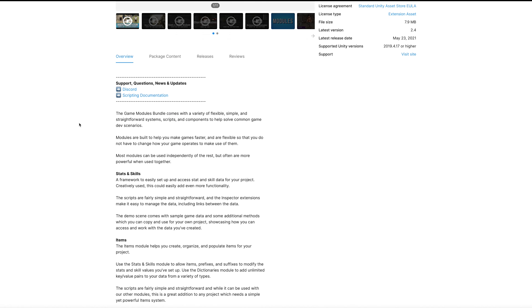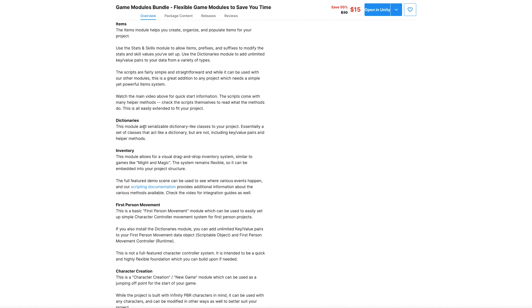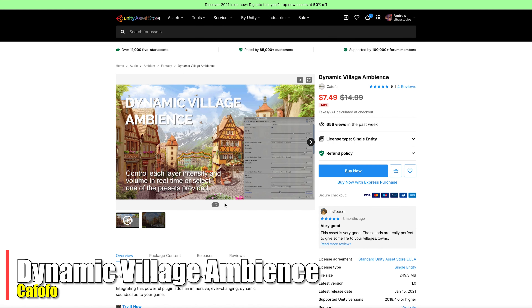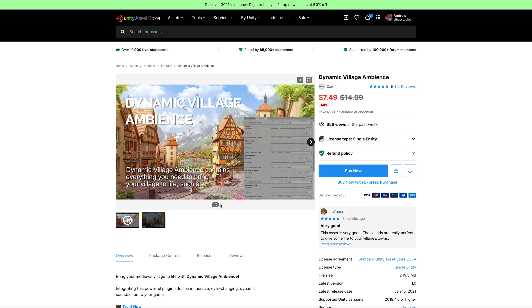Nature Shaders is something I've been looking into heavily because of the ability to do seasons and weather. Having seasons — winter, fall, spring, and summer — is going to be key for Legend of the Stones. I haven't gotten it yet, but near the end of the preview video it goes into fall and then winter. Definitely check this one out; it's a very popular asset from a publisher doing great work.